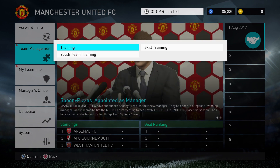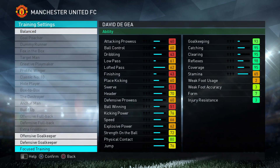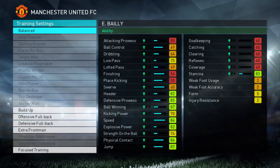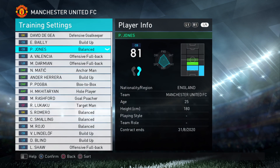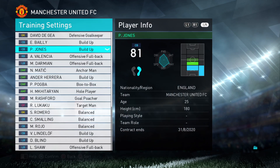Secondly, go straight to training, jump into training and change all these balanced settings to a style card. Look at the stats it's increasing. So for the goalkeeper, I'd probably go defensive goalie. All your centre backs, choose build up because you want defensive prowess and ball winning — that's really important. Set all centre backs to build up.